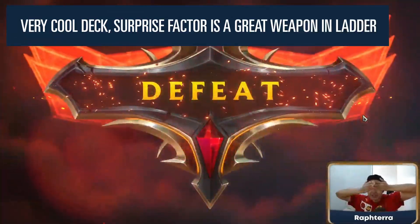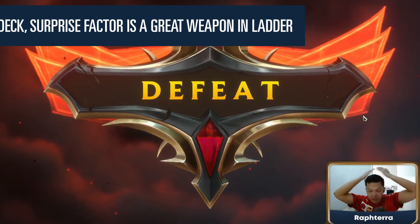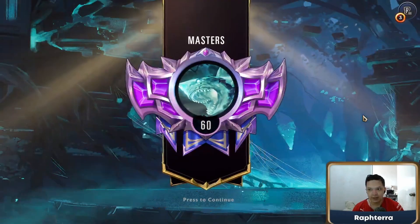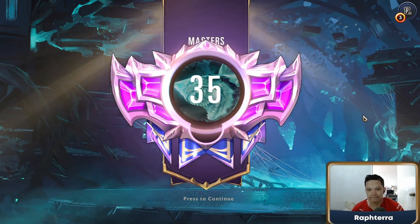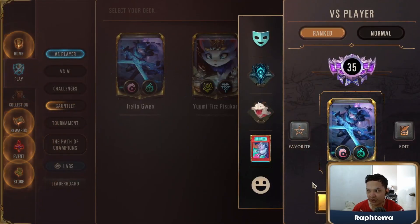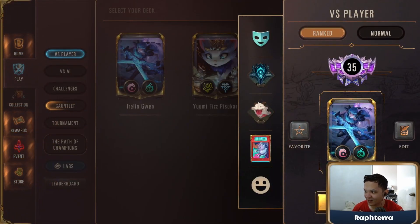It didn't matter that I saved enough blockers. The forest strikes — mortality is madness — it is lethal. GG they got us. What could I have done there? I don't think I could have done anything because my fearsome blockers would have gotten removed. I think maybe I needed to force out more blocks last turn — no, they would just block with the Zillion anyway. GG's, nice game.